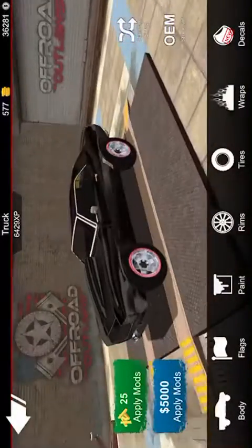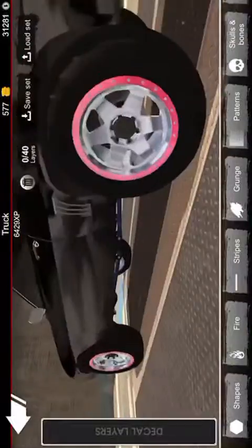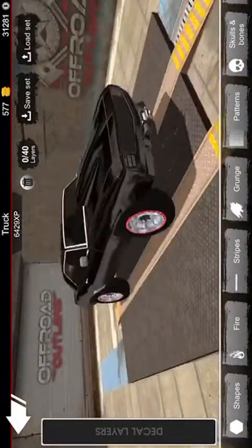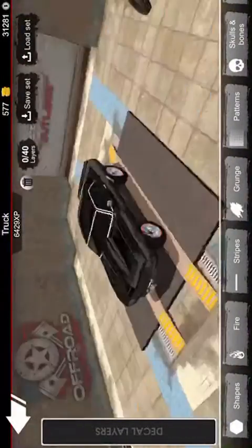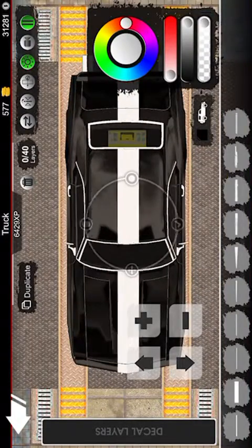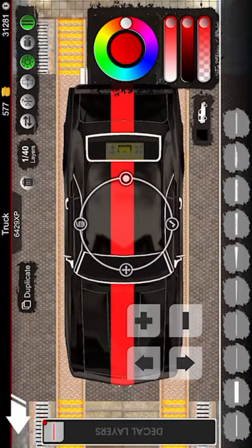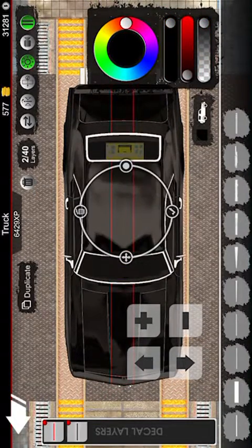We're going to save all that real quick so we don't lose our progress. Now we're going to go to Decals — I already have them all bought. We're going to put stripes on the front hood. We're going to do red, then black, then another red.